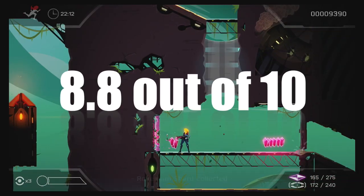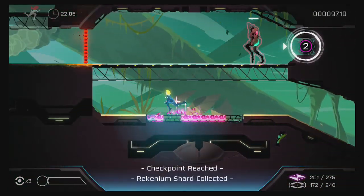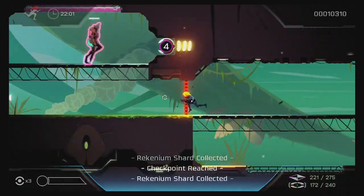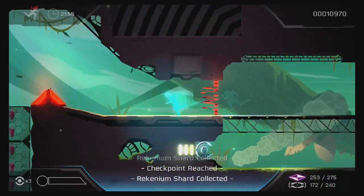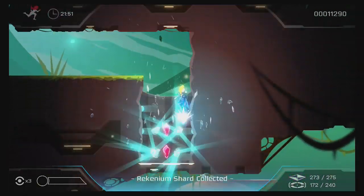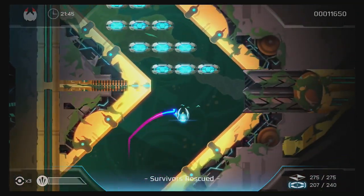The verdict is an 8.8 out of 10. While many AAA behemoths loom on the horizon, Velocity 2X stands as a nominee for Game of the Year. FutureLab has managed to expertly merge classic Velocity gameplay with new side-scrolling elements to make one of the tightest arcade games for this or any generation. While there are some very minor issues with formula and controls, the sheer value and addictive nature behind Velocity 2X marks it as the last great summer hit for this year. For more on Velocity 2X and the full review, check out Middle of Nowhere Gaming.